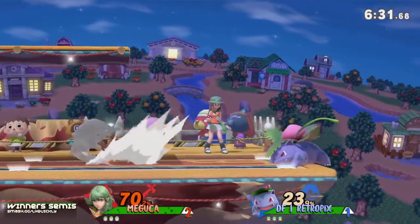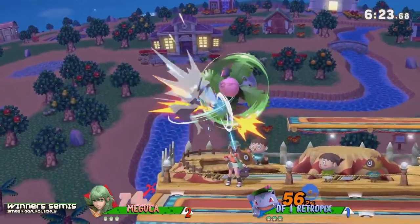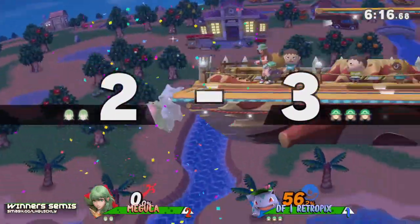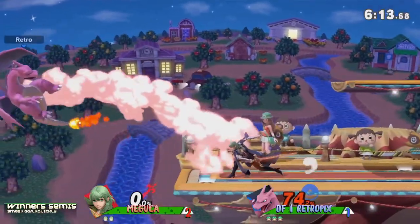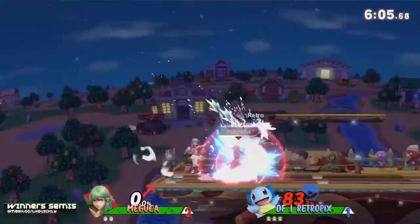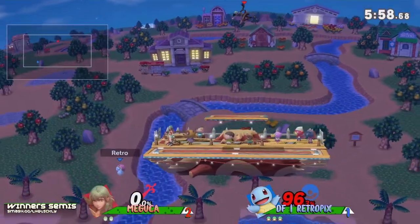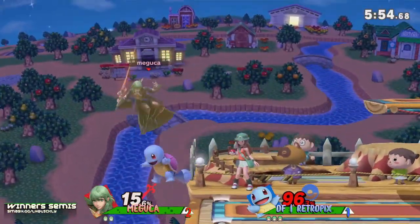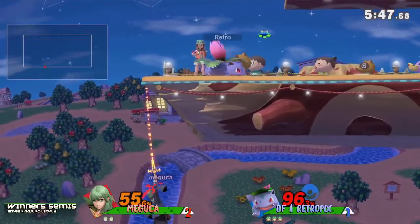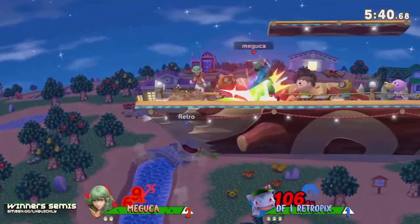Retro was getting the early kills so maybe he's confident in his ability to cheese out some stocks, get some aggressive punishes to work, and he doesn't want another Zard up-B to redline and not kill. The follow-up from Maguka — got to shake it off if you're Retro. Maguka catching up for a little more damage. That cutoff on the recovery — great fair from Retro. Retro takes an early stock. Maguka kind of fast-falling to get away from Retro, dropping too low and not being able to get back.